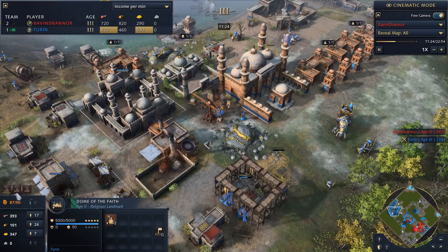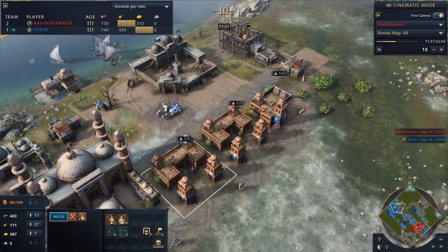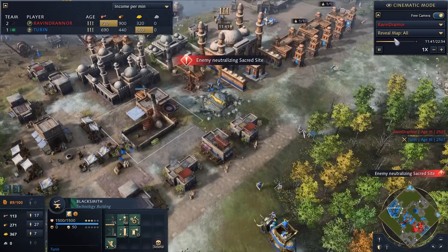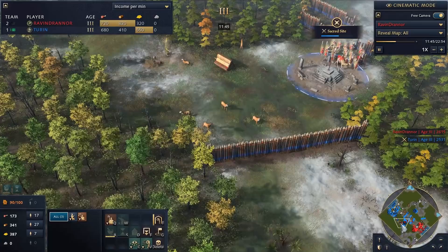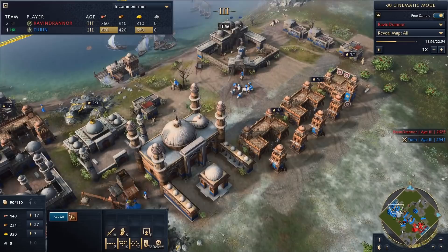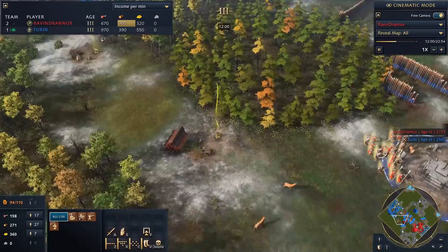The Dome of Faith is mass-producing scholars. For the rest of the game I'll be filling up the mosque and placing a single scholar in every military building to get rapid-fire production. If my opponent wasn't attacking me like this, I'd have double barracks, two mosques fully filled, and just be pumping research and tech.